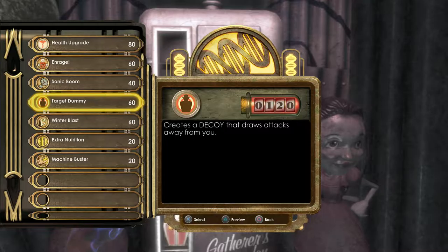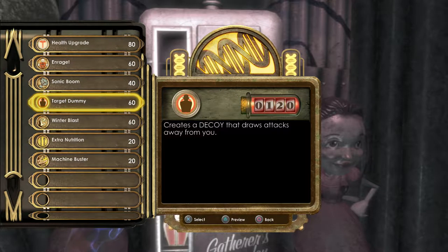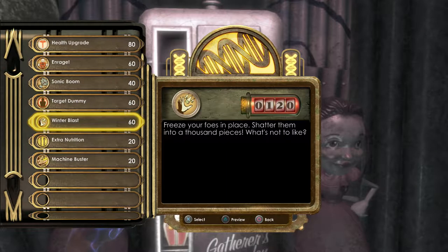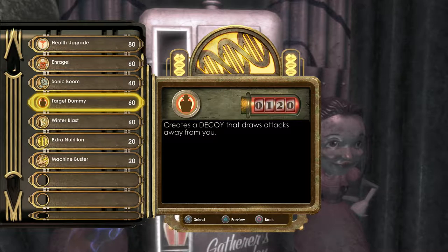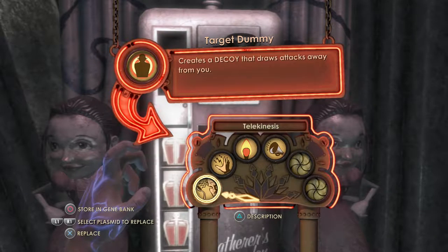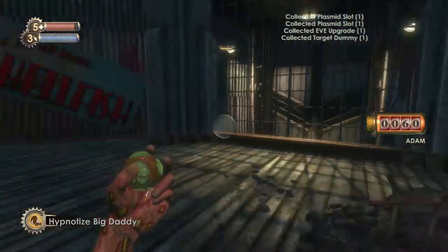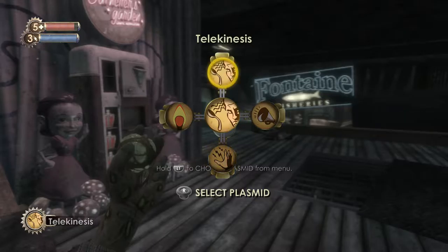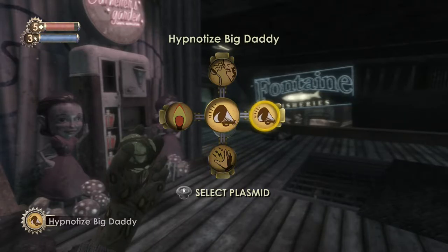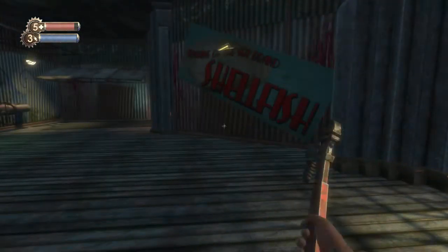Some other interesting ones: Rage is a really cool plasmid — we've heard about it in the audio diary, the AccuVox that Suchong was trying out on one of his patients. Target Dummy creates a decoy that draws attacks away from you, and Winter Blast is a freeze blast that allows you to freeze enemies. I'm going to go for Target Dummy for now. Enemies on your back? Distract their attention with a helpful decoy — they take the heat so you don't have to. I'm going to keep that 60 ADAM for when we possibly find something else. Now we have four plasmids: Telekinesis, Incinerate, Electrobolt, and Hypnotize Big Daddy. For now I'm going to go with Electrobolt and keep the wrench handy.